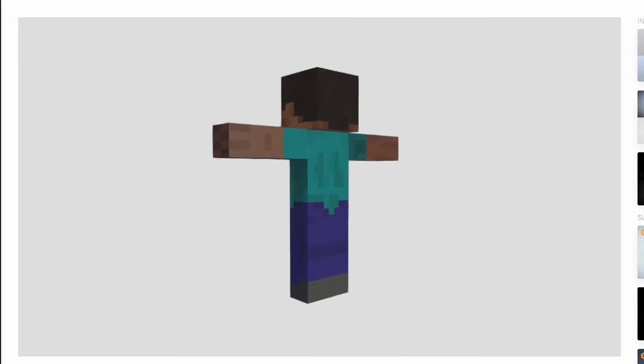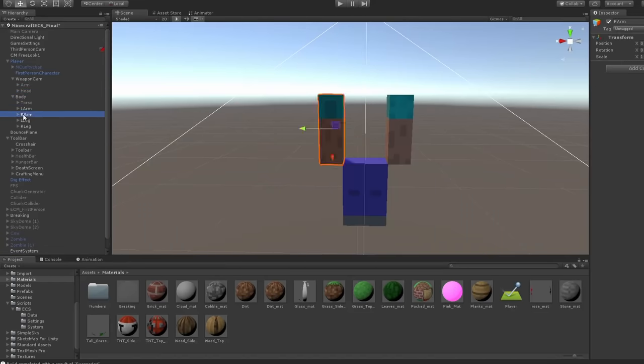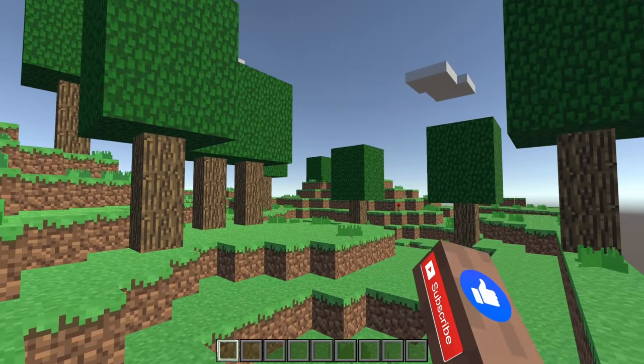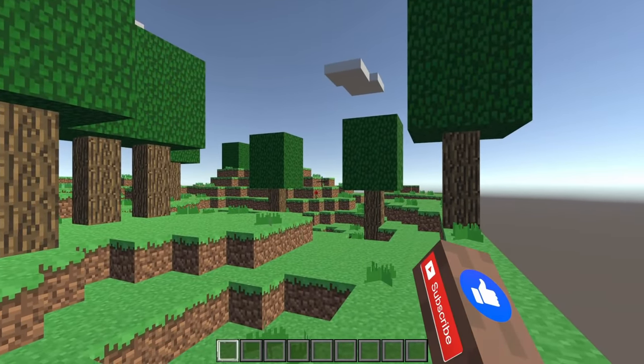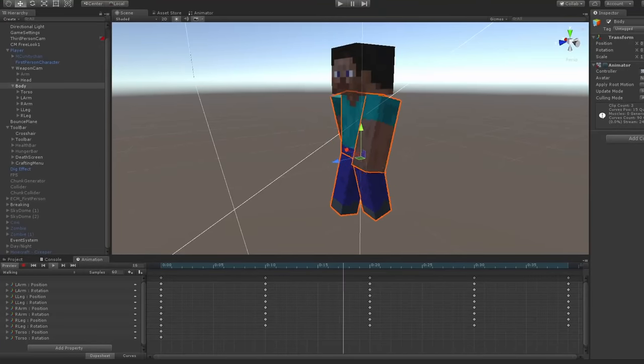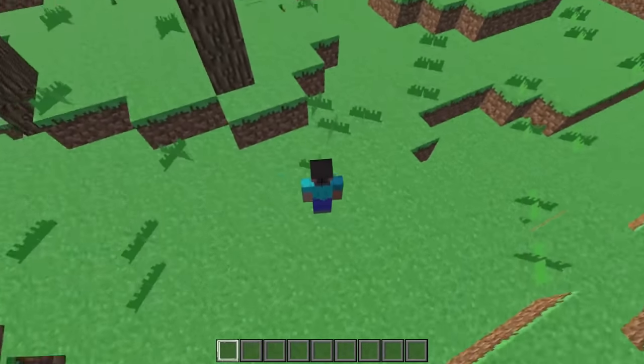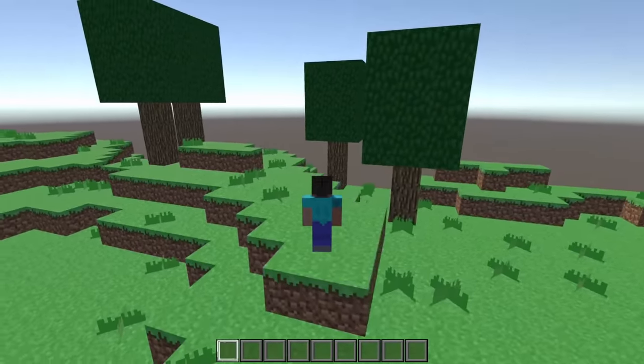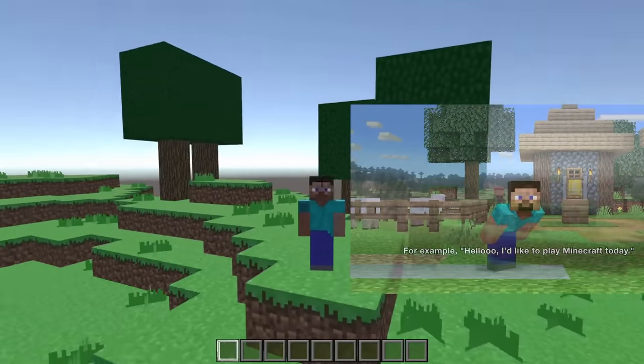I got a model of Steve on Sketchfab and broke it up into pieces so I could use just the arm. Then I gave him some tattoos to show support for the channel, and made an animation for the arm in first person mode when you're digging or attacking. After that, I made animations for the entire body to move around in third person mode. When moving the camera around in third person, I made Steve's head look in that direction, and also added the famous crouching animation.